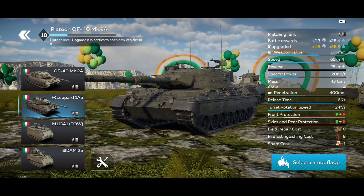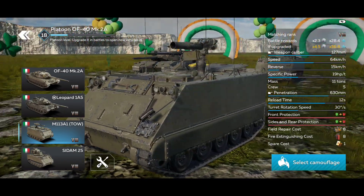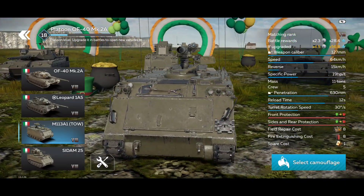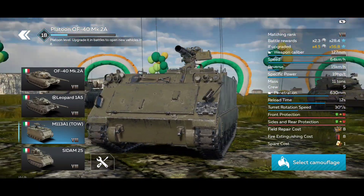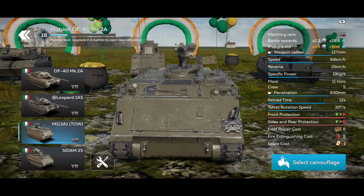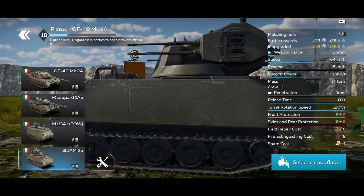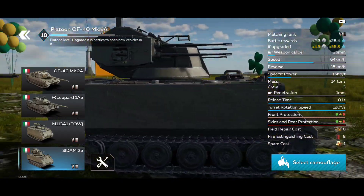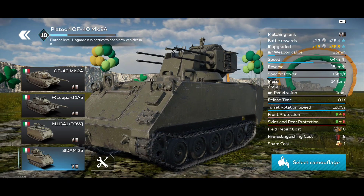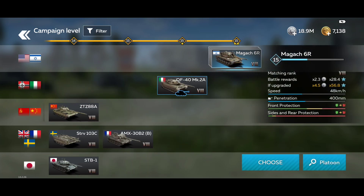What the Leopard 1A5 really needs is the DM-33 APFSDS. The M113A1TAU is an okay ATGM death box — it doesn't have the TOW-2B missiles that the CM-25 has. It has good penetration and good damage but doesn't really stand out from previous ATGM carriers. The CM-25 has quad 25mm autocannons, which is decent against aircraft. The ASP-AA should get the job done as well.